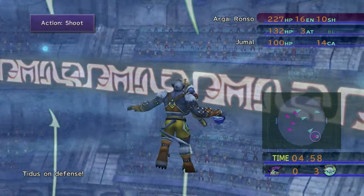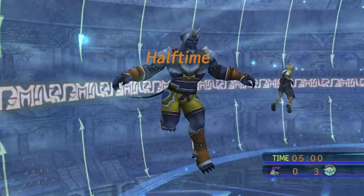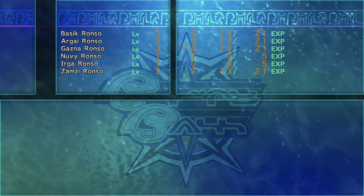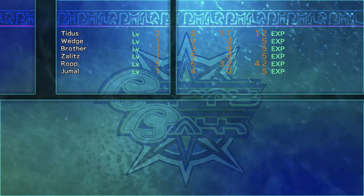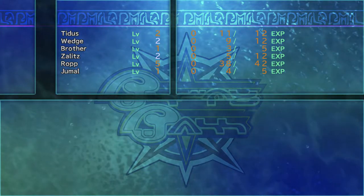Eventually, once I play some weaker teams like the Killica Beasts, it's not out of the realm of possibility that I will win 14 or 15-0 - that has happened before. Wedge and Brother and Titus just go nuts scoring goals. He's going to go ahead and take a shot and then we'll end the half - five-minute halves. Let's see how our players did - not bad.